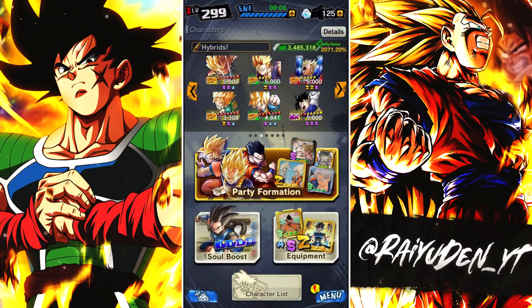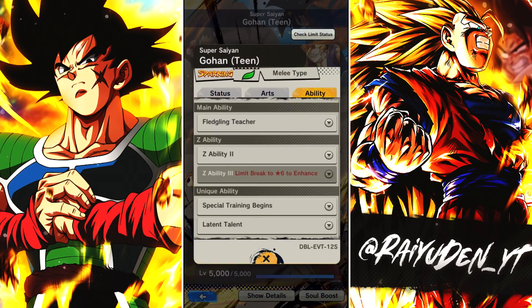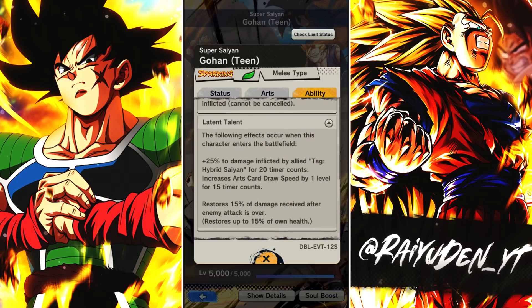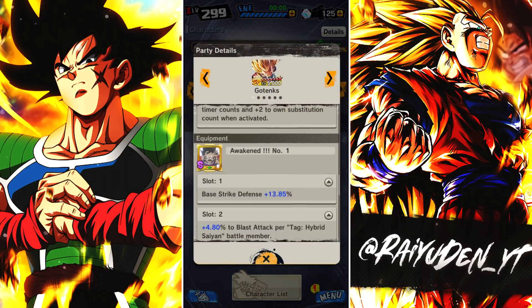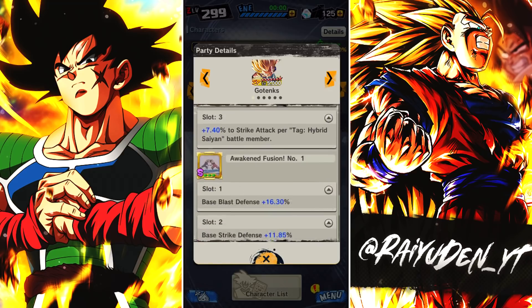We're going to run him alongside some other hybrid Saiyan units. We're going to use the red Trunks and the green support Trunks, the Legends Road one. Ideally I probably would have wanted him to run on fusion warriors, but they don't have a supportive unit. I think that Super Saiyan 3 Gotenks is going to be the support unit that fusion warriors needed. So let's run him on a tag that actually has a support unit — aka this boy right here.